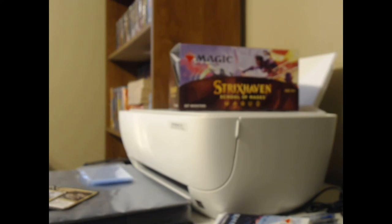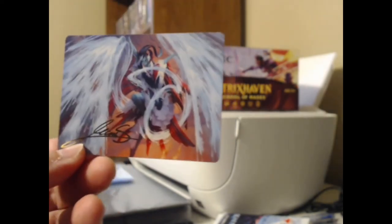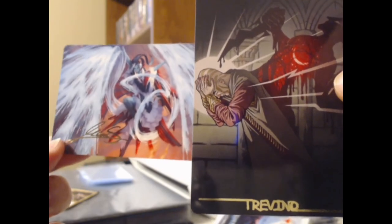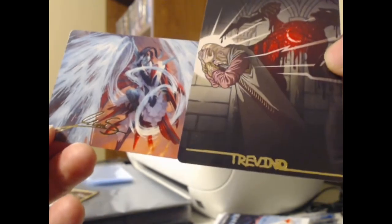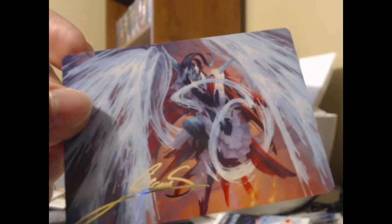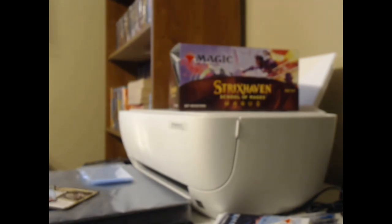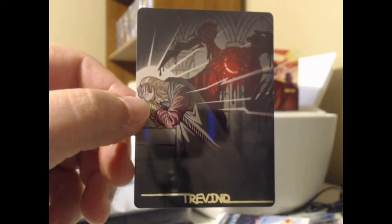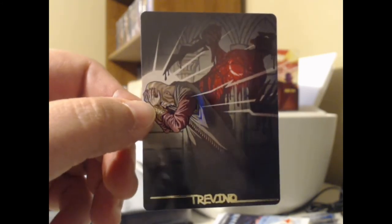Every box comes with at least one signed art card, but I got two — which is pretty hard to do since there are 30 packs in a box and the odds of hitting a signed art card are one in 20, so realistically you expect only one per box. This is my second signed art card by Slavomir Maniac. That's Torrent Sculptor. You can also get Mystical Archive artwork on an art card — this one is by Robbie Trevino. I like the signature going all the way across the bottom with the nice portrait art.